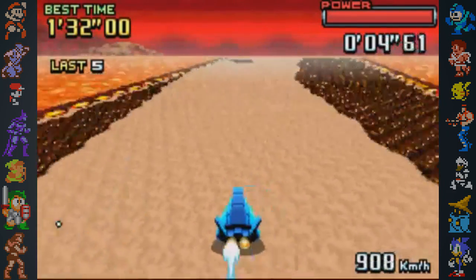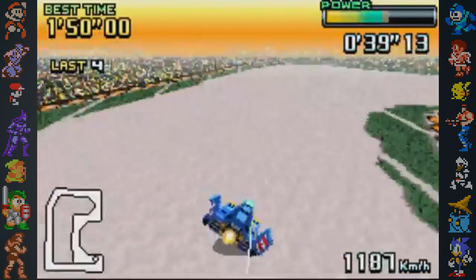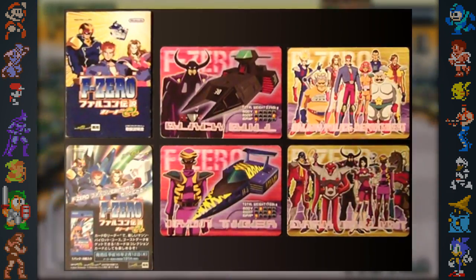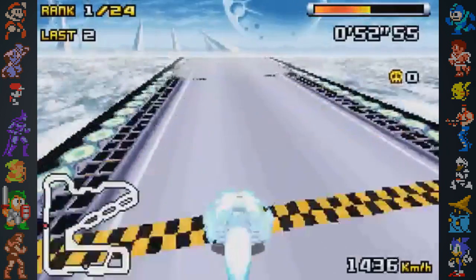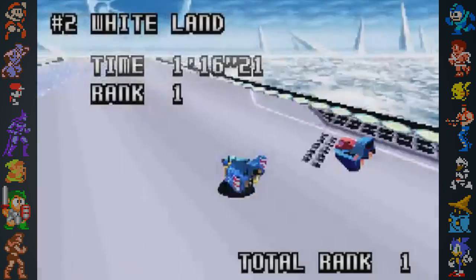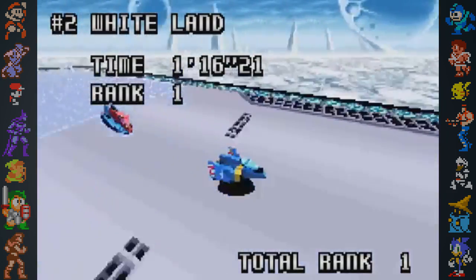The Japanese version of F-Zero GP Legend also came with an e-reader feature, allowing players to scan special cards that were sold separately. The cards let players unlock characters, new tracks, and challenges. This feature was dropped in the Western release of the game, possibly due to the waning popularity of the e-reader, and all of the unlockable content was instead made available by completing in-game cups and challenges.